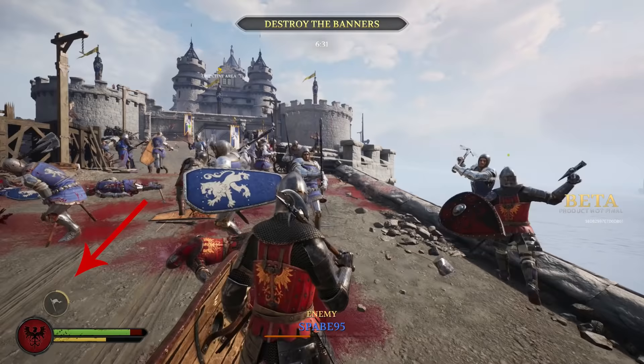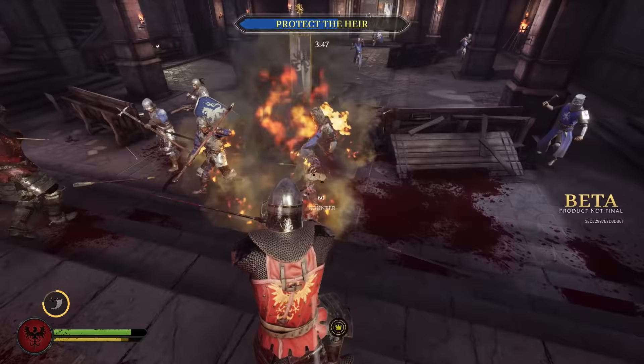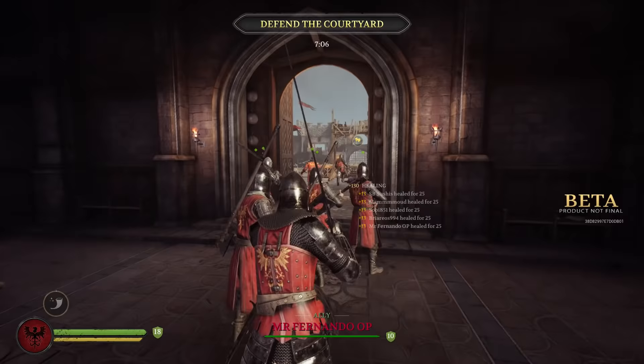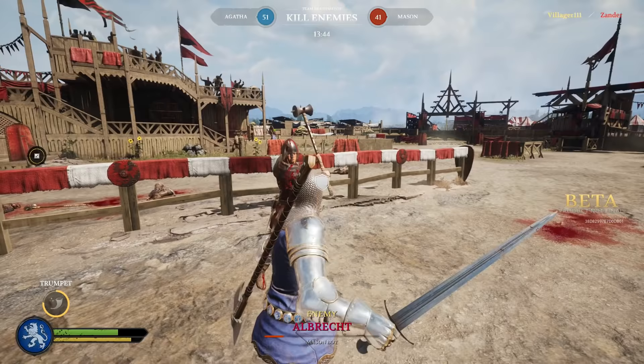The first Knight subclass is the Officer, a seasoned veteran with equipment that combines speed and power. He has access to fast two-handed weapons that deal good damage. His special ability is the trumpet, which upon use grants nearby allies health regeneration for a short period of time. The Officer also has access to throwing knives that he can equip together with his secondary one-handed weapon.